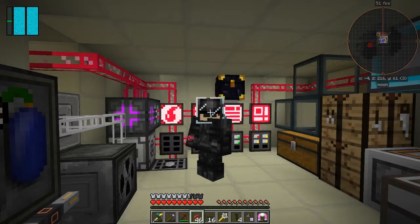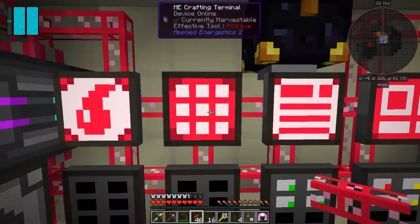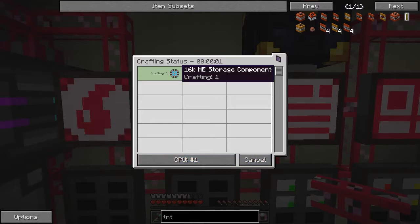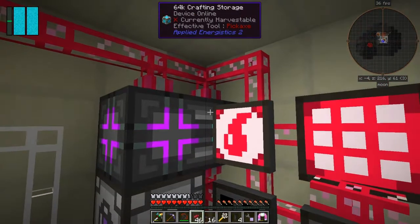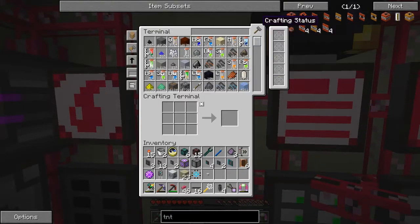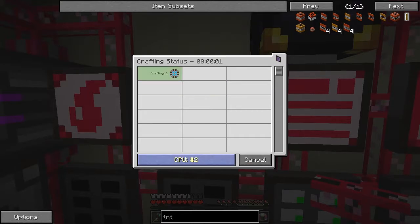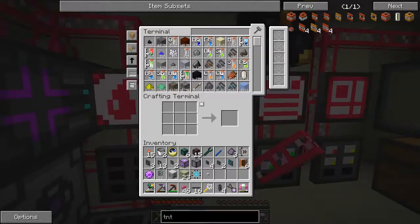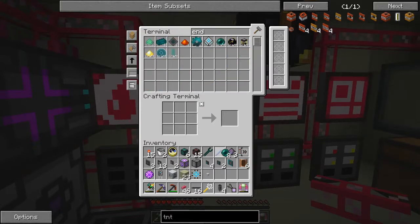I'll probably do the waystone first. For a waystone we need - let's just take what's being crafted at the moment - some capacitors which I can cancel, and it's crafting an ME storage component. The reason for that is it should have been made in here. Let's just double check - it's making copper, okay good. The first thing I'd like to do is make some enderpearls. We've got eight, we need another eight, so I'll make 16.